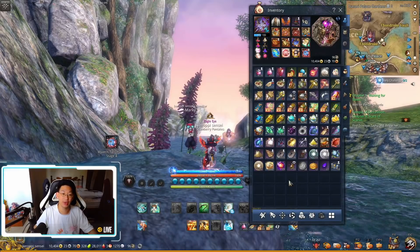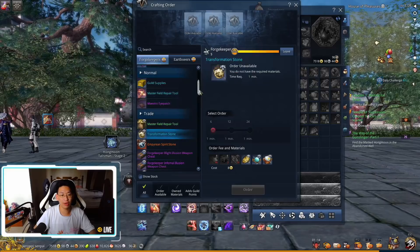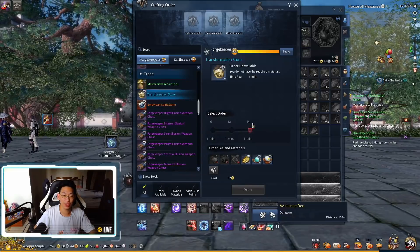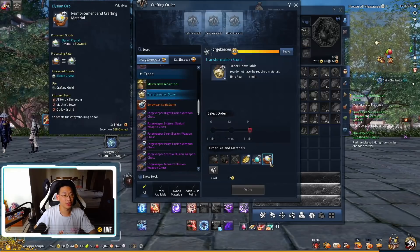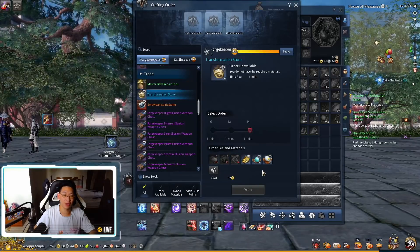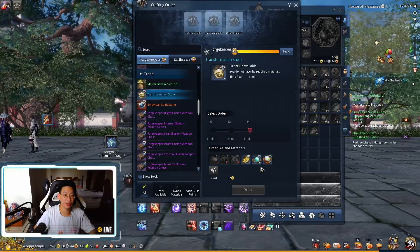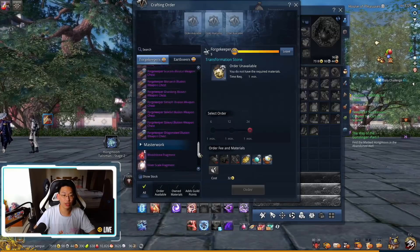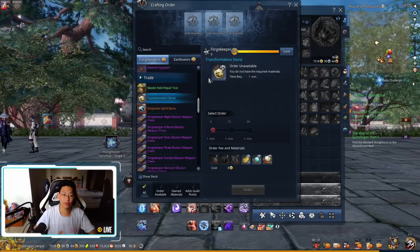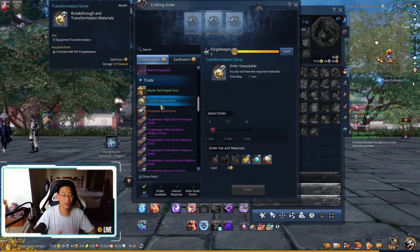Switching to my gunner - pressing L and looking at the Forge Keepers tab, we can craft regular transformation stones and empyrean spirit stones, but these are only tradable versions and they cost a lot. To craft 24 of them you need 16 moonstones, 16 elysian orbs, 64 sacred orbs, and 64 soulstones - all tradable materials, very difficult to obtain for a free-to-play or non-PvP player. However, there is no account-bound alternative for transformation stones or empyrean spirit stones.